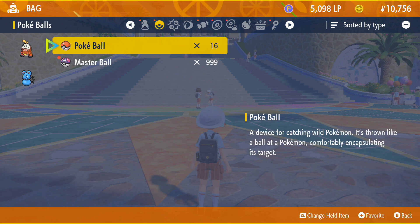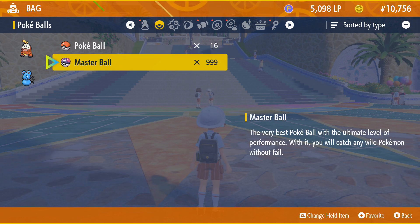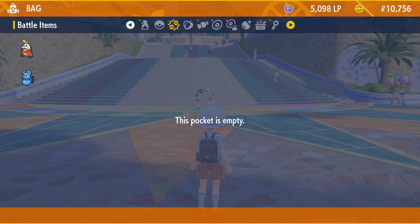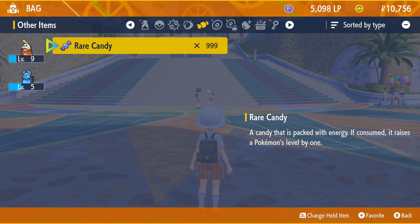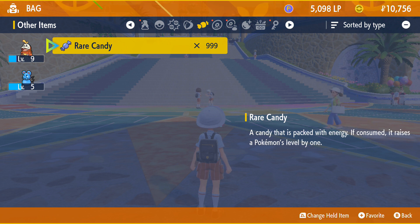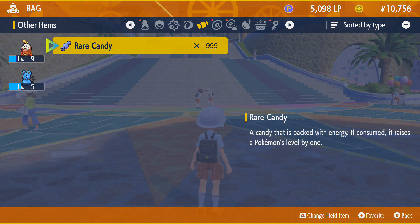If I scroll across, we've got 999 master balls, and if I go across to items we have got the 999 rare candies. That's it for this episode — next episode I'll be showing you how to add Pokemon to your party and how to get shiny Pokemon. Thanks for watching, peace.